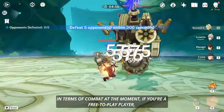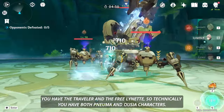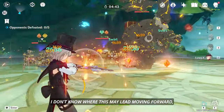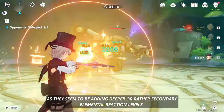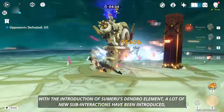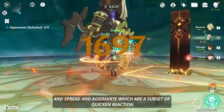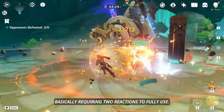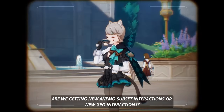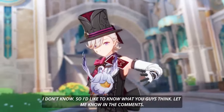In terms of combat, if you're a free-to-play player, you have the Traveler and the free Lynette, so technically you have both Pneuma and Ousia characters. I do think this seems to be an anti-power creep mechanic. Moving forward, it'll be interesting to see how new Arkhe mechanics are implemented in characters — are we getting new Anemo subset interactions or new Geo interactions? I'd like to know what you guys think, let me know down in the comments.